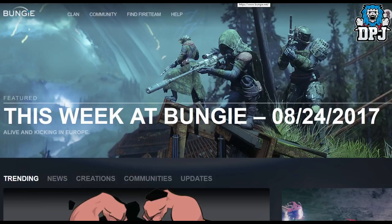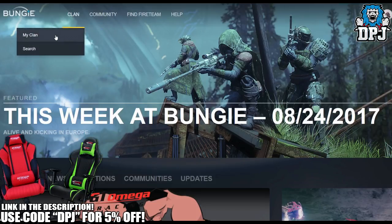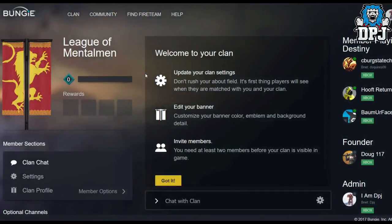So basically you want to go to bungie.net — the home page is what you see right here. Then you want to hover over 'Clan' and go down to 'My Clan' and click on that. When this loads up you will be welcomed by your clan page.